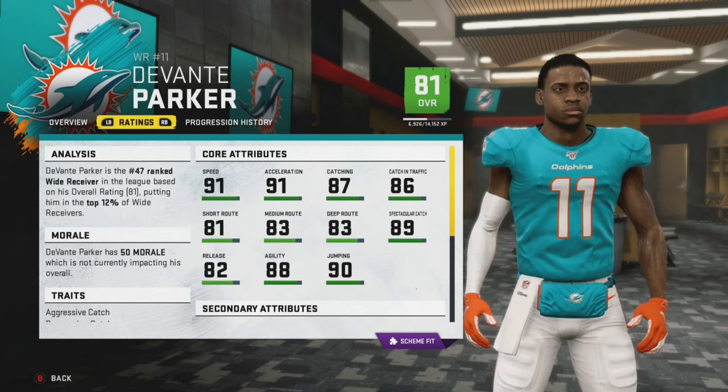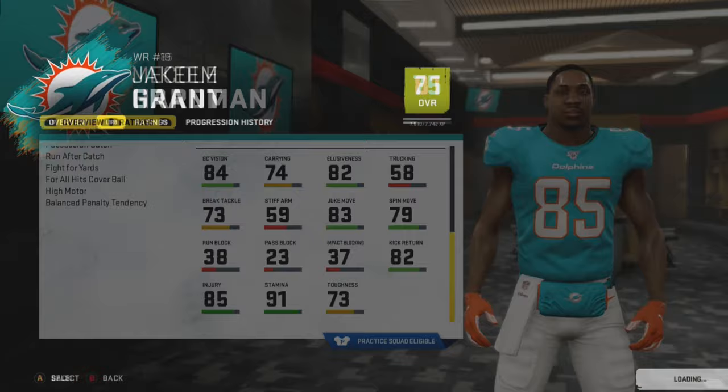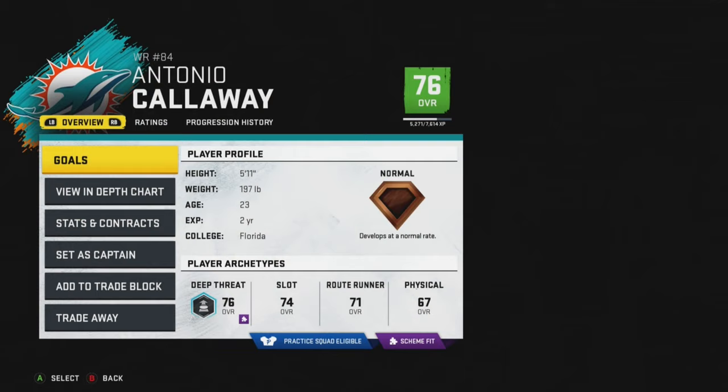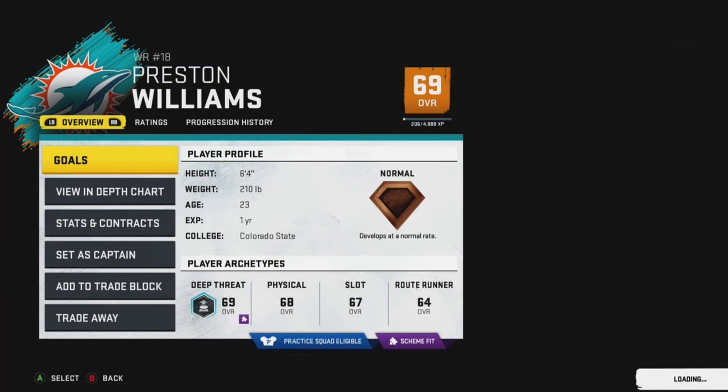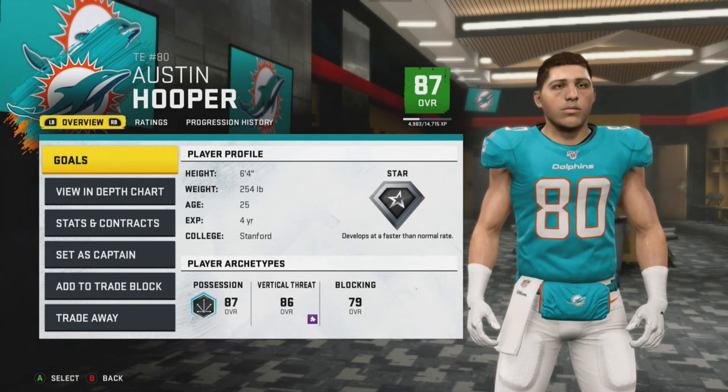Our receiving core isn't superstars, but we have a lot of depth. There's Davante Parker, then Meko Hardman who went off last season going from a 72 to an 80, and in the preseason went to an 81. Third string is Jakeem Grant — super fast wide receiver. Fourth is Antonio Callaway, who has a better overall than Grant, but I think Grant will be better for the slot. And just in case, we have Preston Williams. Our first big free agency pickup was Austin Hooper, tight end from the Falcons.